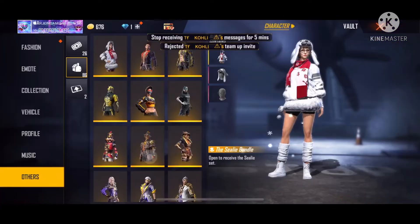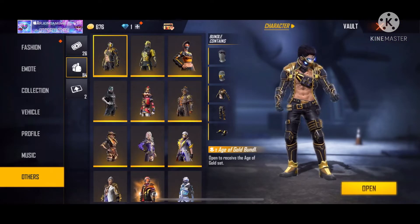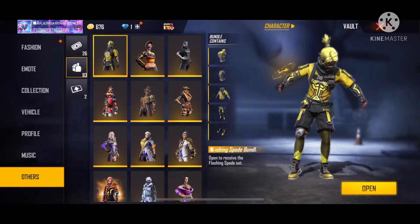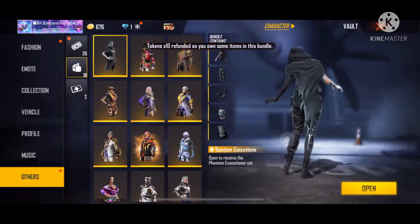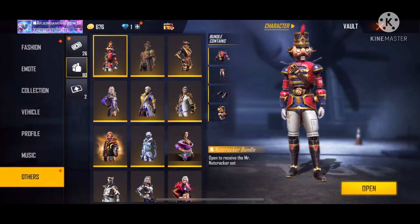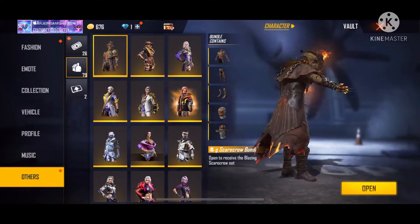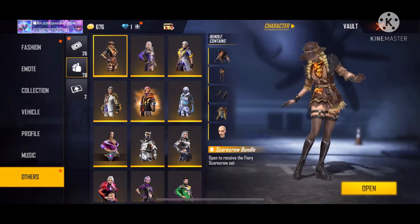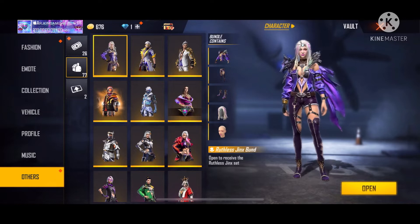Now we have to summon a king, a trap bundle, a diamond royal, a flashing spade bundle, a token, a free event, another diamond royal, a light pass, and a female bundle.